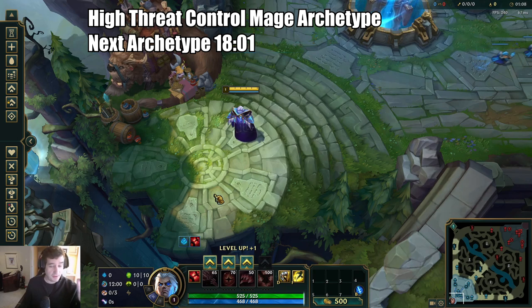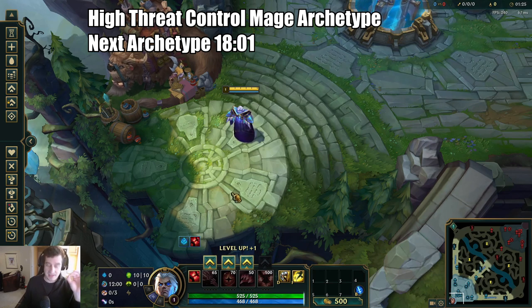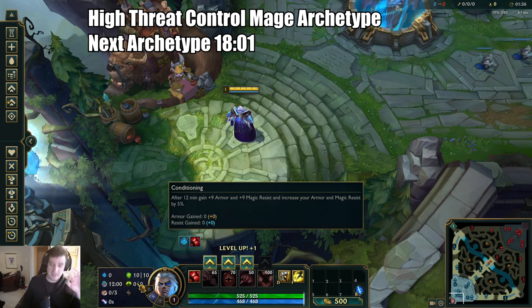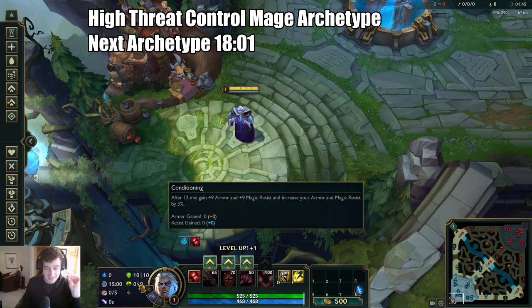Look for Glacial Augment in those particular matchups — it's really effective against Zoe. You're looking for control mages that you are unable to kill easily in a 1v1 who are immobile; they don't have a dash or a Fizz E to escape your E range. You also need to consider their trading pattern: can they proc your Bone Plating easily? If they can, Second Wind is going to be better. If they are not high threat until post 12 minutes and need spell pen or a couple of items, Conditioning is going to be better.